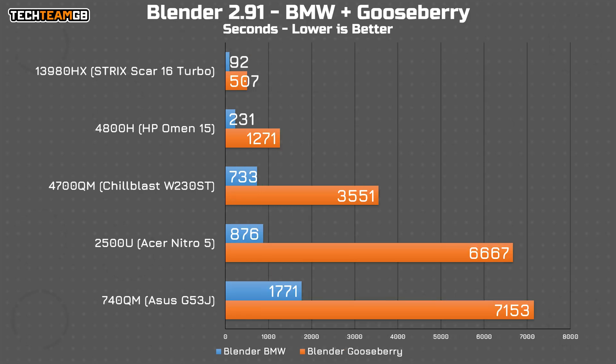Blender has it taking just under four minutes for the BMW scene and a bit over 21 minutes for the Gooseberry scene. Obviously, compared to the Scar, that's still pretty slow, but compared to all of the other older machines that I've tested, it's light years ahead.